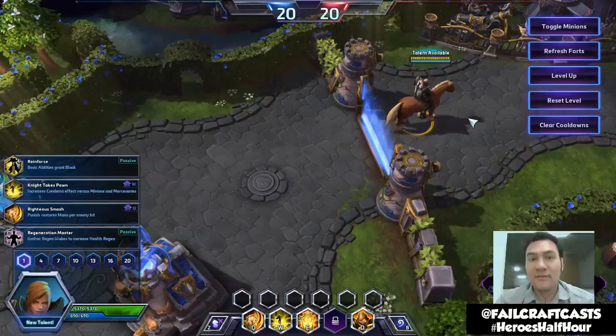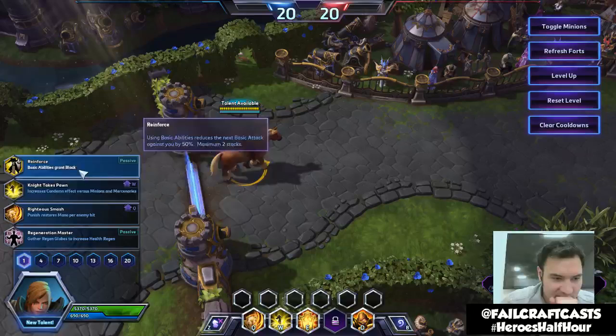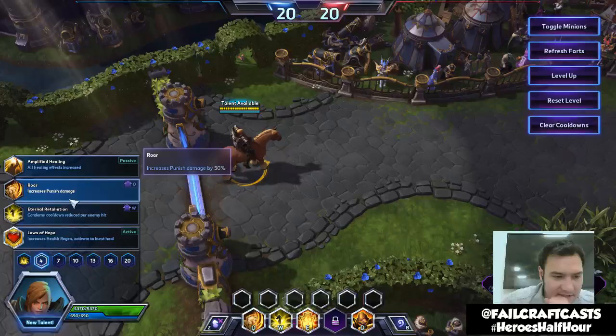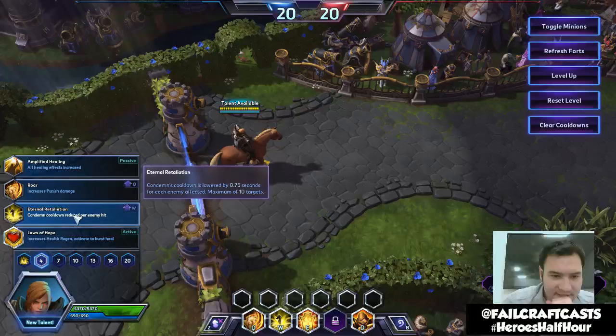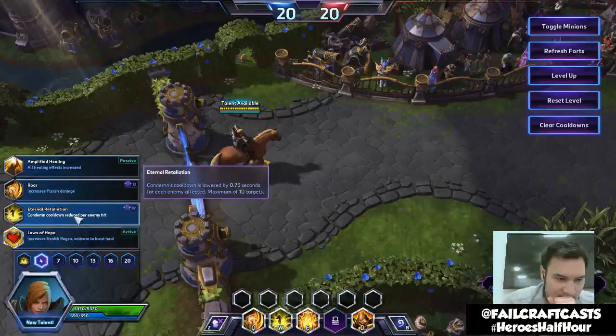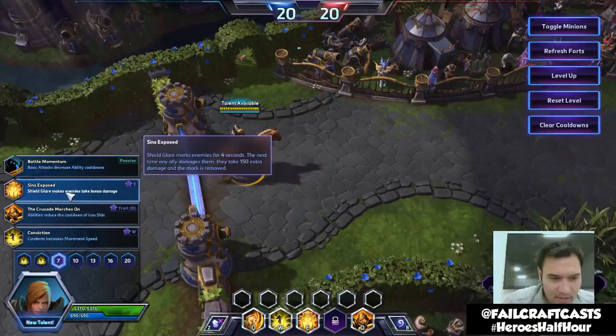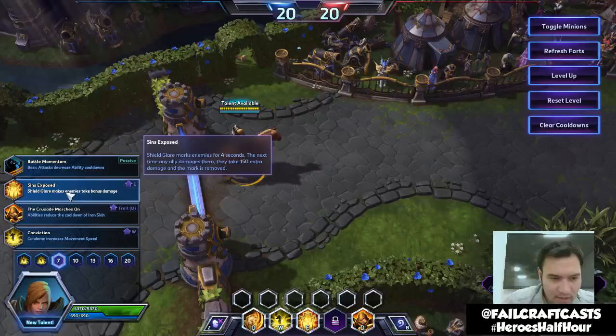Things that reduce damage and damage mitigation we'll leave alone — we'll focus on activated abilities. Knight Takes Pawn for more damage and a longer stun. Eternal Retaliation for the lowered cooldown per enemy. Let's go for Sins Exposed to see that debuff. We'll go for Falling Sword and also show Blessed Shield. For level 13, Burning Rage we can see anyway. Let's go for Subdue for that big slow. And then Fanaticism to see that movement speed buff in action. Finally, Heaven's Fury as the level 20 upgrade.